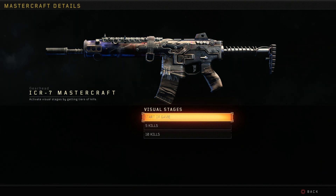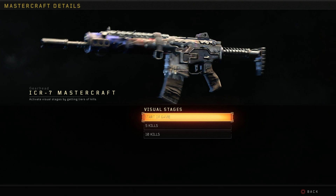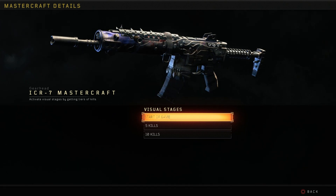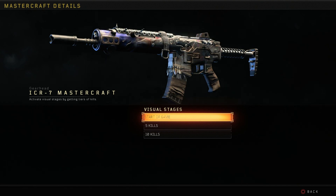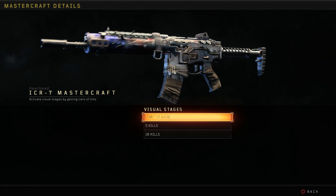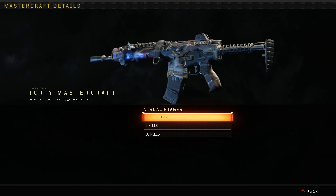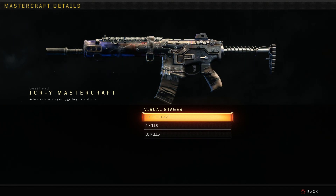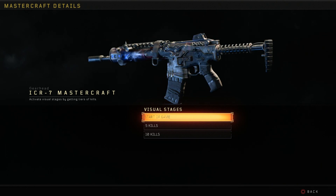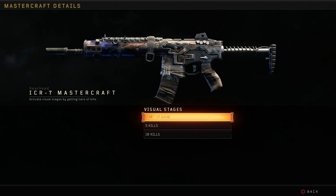We're gonna hop right into it, check out the visual stages, then hop into a bot lobby. Right now we're looking at the start-of-game stage of the Gearhead. There are three or four pistons moving in the back — it looks like four different pistons kicking behind the rear iron sight, which is pretty dope. That is a constant moving element, but it's the only thing that moves on this gun in the first stage.